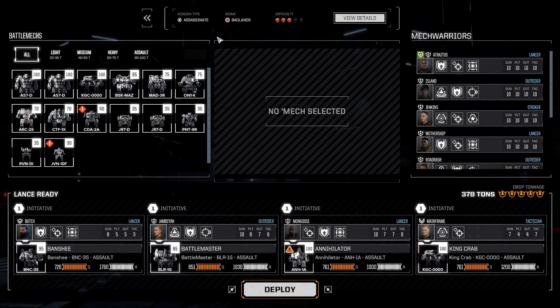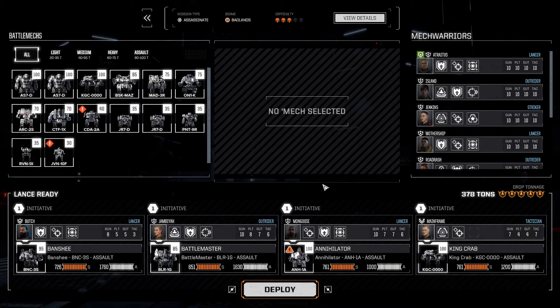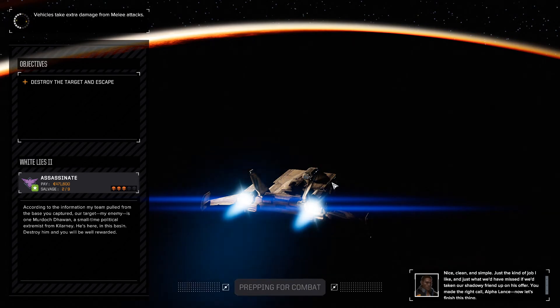This is an assassinate mission. The Annihilator needs Gauss ammo — the game is reminding me. I suppose we could put a heatsink on there so it would stop doing that. It wouldn't necessarily be the worst idea, but then I wouldn't remember. It's too late now. It would have been better to put a heatsink on there, because this is the final flashpoint — we're not going to refit it with another ton of Gauss ammo.